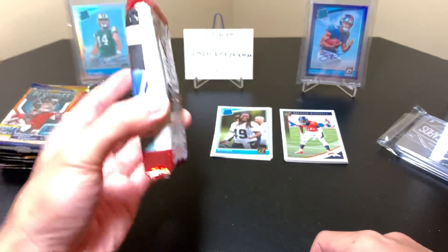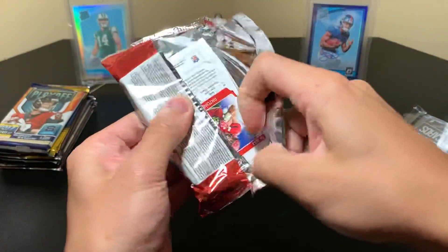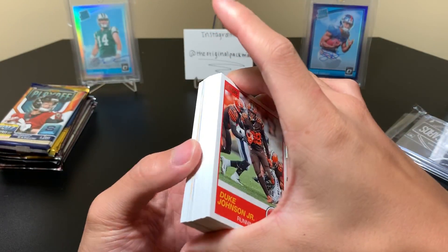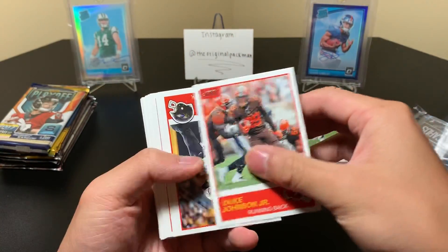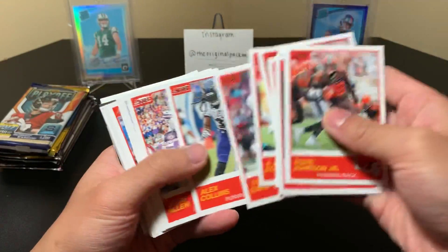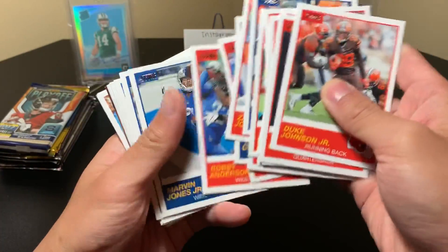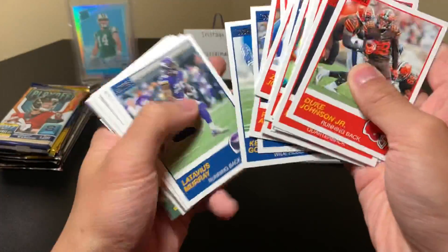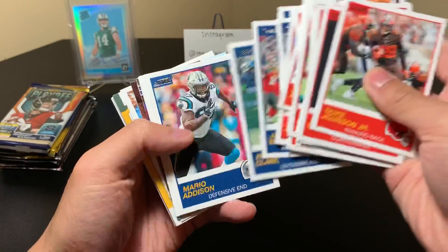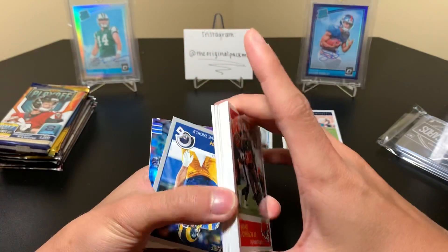All right, big fat jumbo pack of Score — not too expensive, one of the mid to lower mid-end products, but I think four autos per box so you have a 40% chance at an autograph. Duke Johnson, Joe Flacco, King Cornet, Ford Collins, Josh Allen, Say Jones, Turk, Hoen, Marvin Jones, Zeke, Galladay, Taveus Murray, Rosen, Rogers, Winston, Frank Clark, Mary Addison, KZ — a nice thick stack of base.